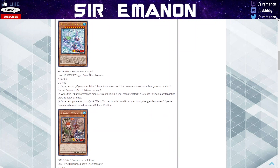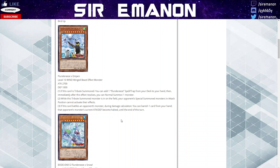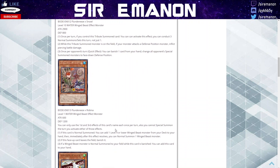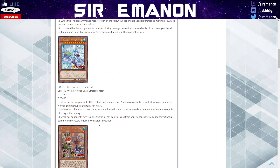Then we have Snowl or Snow Owl. Once per turn, if you control this tribute summoned card, you can perform three normal summons in one turn — basically chain summoning for the deck. While this tribute summon monster is on the field, your monsters gain piercing damage. Additionally, during your opponent's turn as a quick effect, you can banish a card from your hand to Book of Eclipse all your opponent's special summon monsters. So it's like a big interruption as well — a big payoff boss monster for combo-heavy matchups. These two cards are probably going to be at one copy each, because you don't want to hard draw them. You just want to search them off of Eagle and then summon them via various effects.